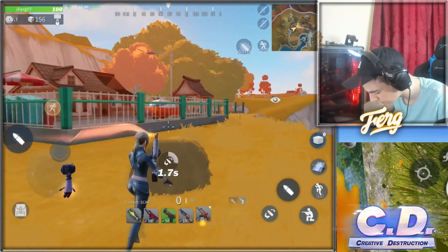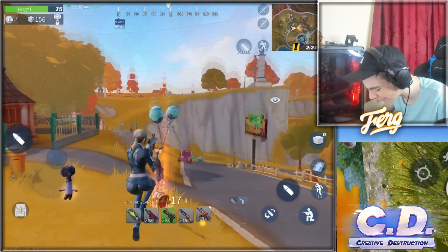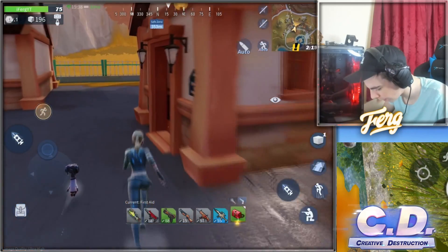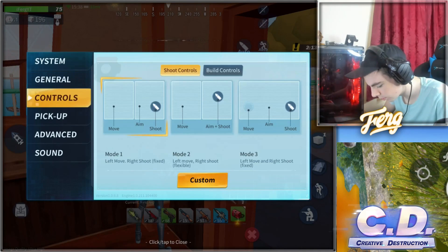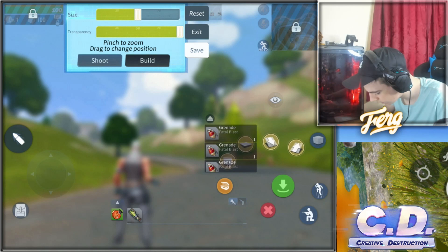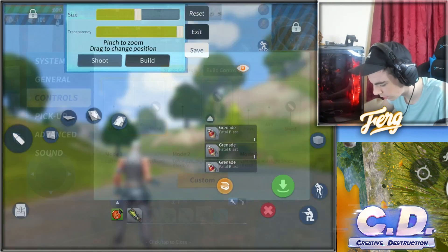Scar — let's go, we got a Scar straight away! Destroyed, boy. I feel like I need to change where I have my buttons laid out — they're kind of goofy. We'll use the first aid kit to get right back up to 100 health. Let me go into custom and go into build mode — I'm going to move the build buttons around to somewhere more comfortable.